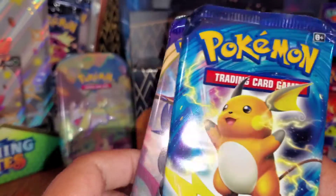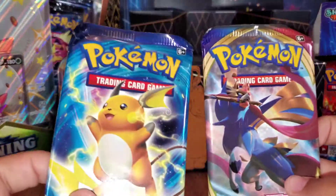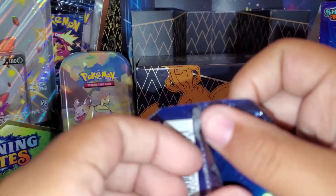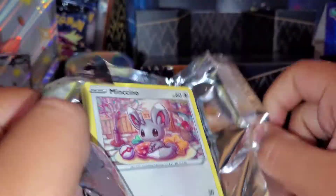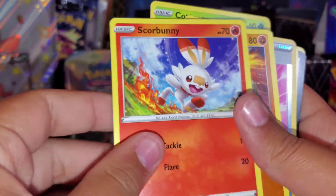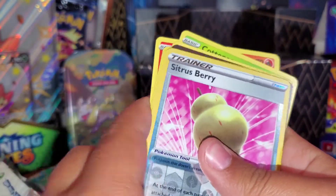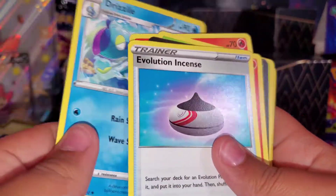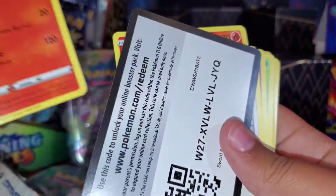Let's open up these packs. I want to start off with the Evolutions because we never open Sword and Shield. Actually, let's do Sword and Shield first — it's probably very exciting. Hopefully this is not just some bad stuff. There's a Vaporeon, Paulina, Sharpedo, Squirtle, Swampert, Scizor, a berry — the Reverse Holo was a berry — a Sinnoh berry. Energy, Drizzile, and Shaymin.